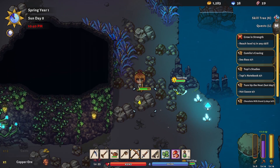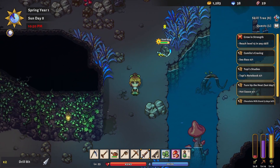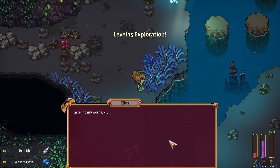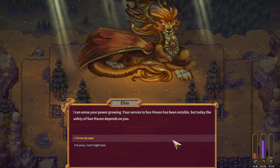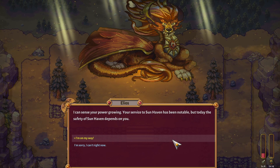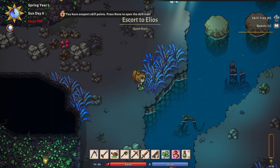It wasn't until I started recording and playing back and doing some editing that I realized how many times I use the word 'okay' and 'all right' — to the point where I'm like, it's a little overdone. Maybe Pip, you need to find a new word. We have level 15 exploration — that ended up being the one. A voice says: 'You're not going to take us out of the mine, are you? I can sense your power growing. Your service to Sunhaven has been notable. But today, the safety of Sunhaven depends on you.' 'I'm on my way.' Is it going to pull us out of the mine? It looks like we're on a good floor and we're almost at the treasure floor. 'I'm on my way.' 'Farewell, Pip.' Good — we're still okay here. I was a little scared we were going to get pulled out of the mine.